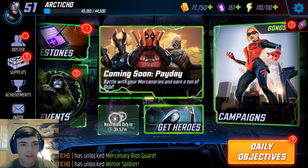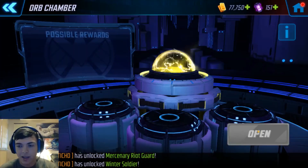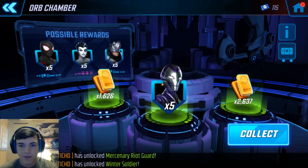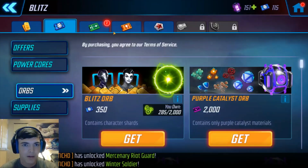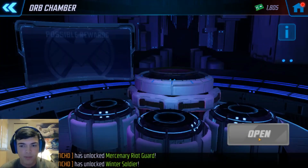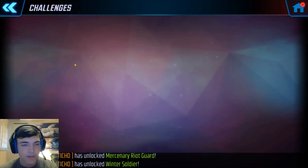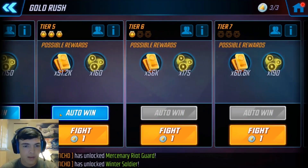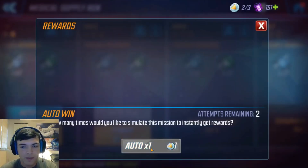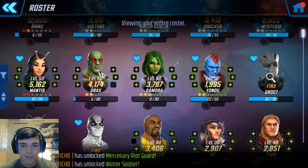We do have some ability materials here - we'll go ahead and upgrade that. We do have another orb to open - it's a gold orb. Let's open that - nice gold there. Let's claim this blitz orb here - five-star Rescue, just got red stars for her. Over here to the orbs, got a blue gear orb, some bio stuff there, purple gear orb. Let's go over to the challenges and auto win. We might be able to push up in tiers, but I'll save that for Sunday when they all pop up.